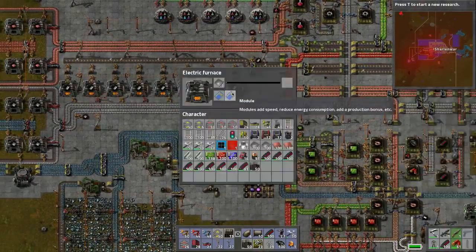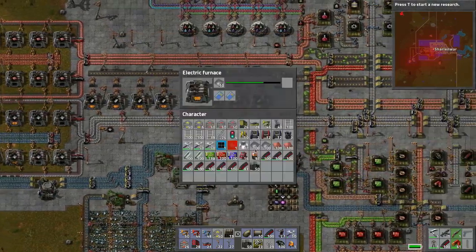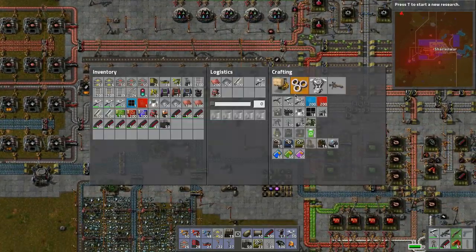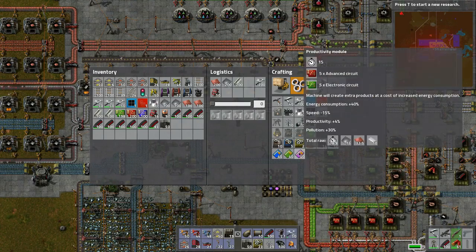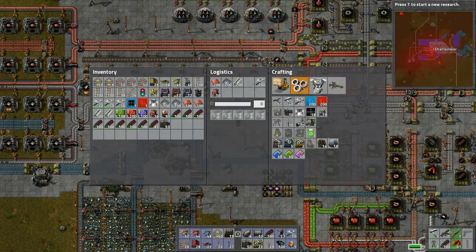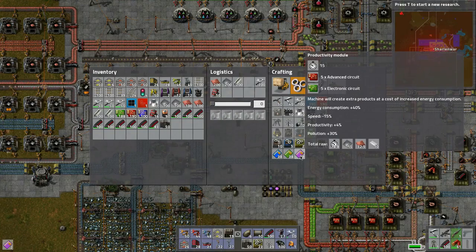We're just not producing steel fast enough. I have to put productivity modules in there. How do you make those things? Speed, productivity five, advances five. How many can we put in these? Let's count them out.